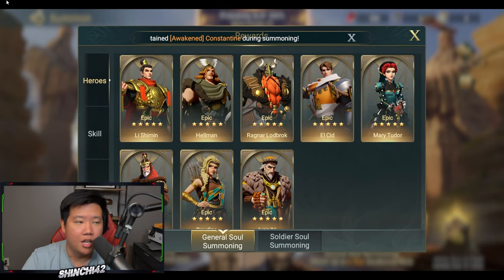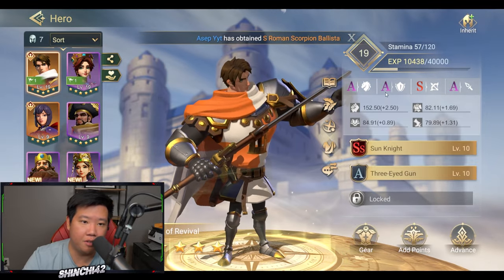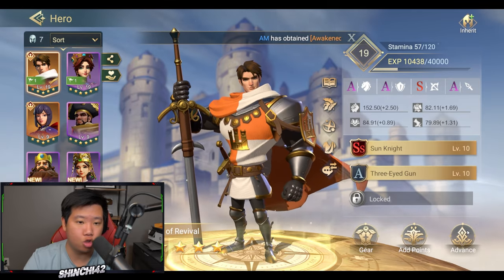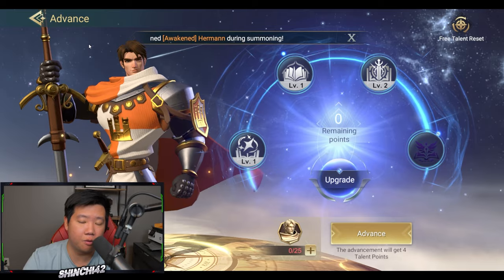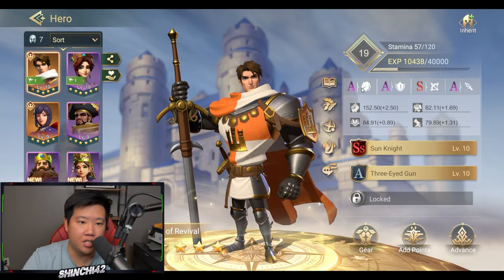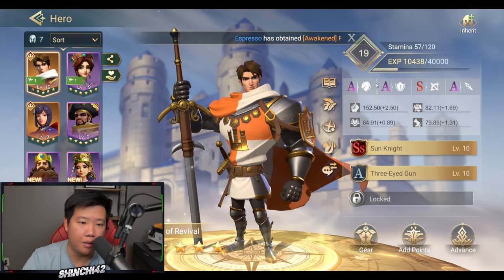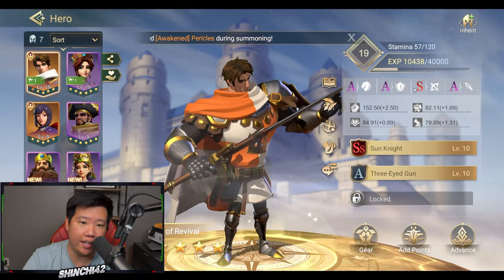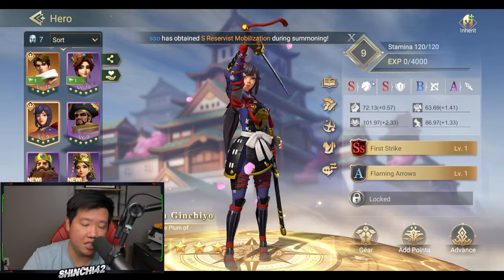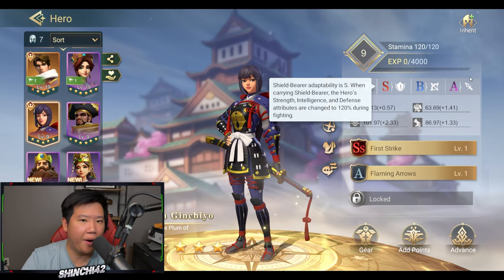Each hero can be awakened — once you have a full sculpture or full token you can awaken the hero for the first time, making them better. For example, Mr. Sneaky showed us the hero LCD ratings: one hero rates great on cavalry, A on infantry, very good on archer, and A on spear. My Japanese hero rates excellent on knights and infantry. I'm not sure if these ratings are randomized per player or fixed for everyone.